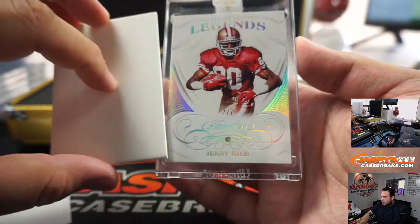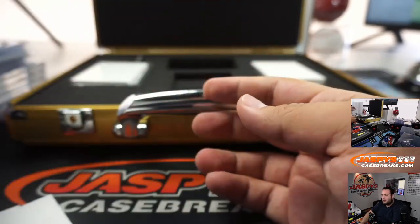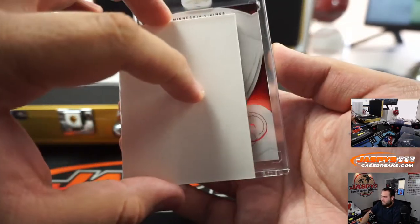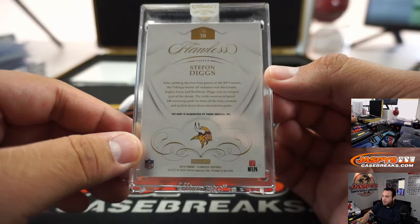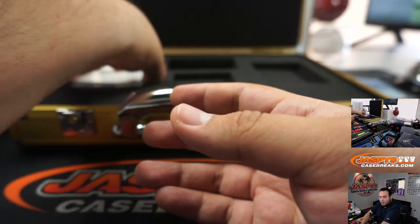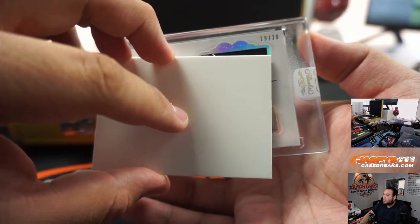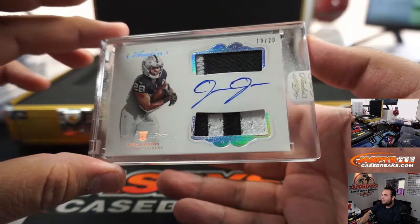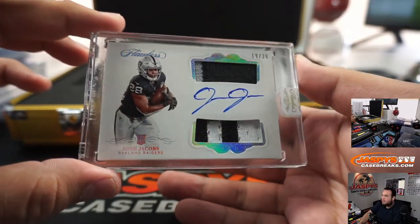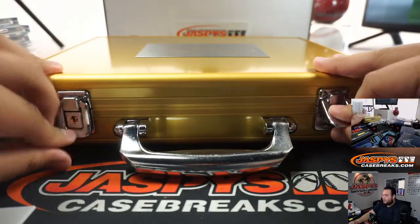Good luck guys, last three hits. 7 out of 7 diamond, Jerry Rice, 49ers, going to Gary. We've got 16 out of 20 Stephon Diggs, Minnesota Vikings, going to Jeremy. And the last one here, 19 out of 20, Oakland Raiders, Josh Jacobs, little rookie patch autograph. Pedro with the Raiders. Very nice. And there you go everybody, that was the break for 2019 Flawless, Pikachu number 4 on jazbeescasebreaks.com.